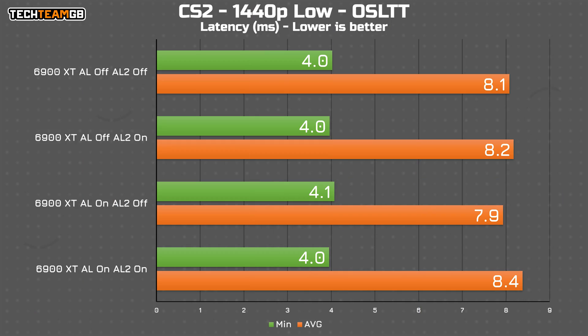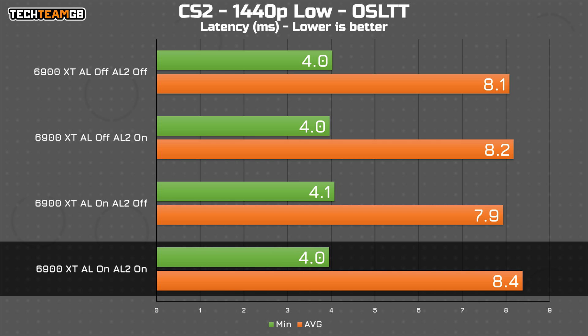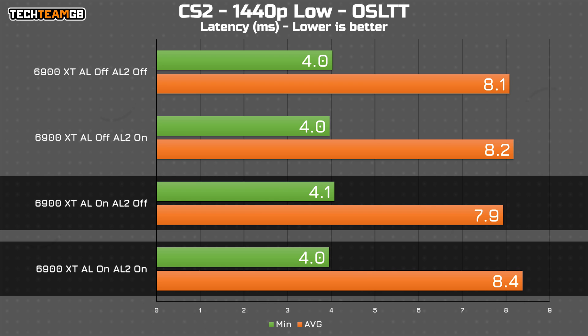The way I see it, we have four possible combinations: both versions of Anti-Lag off, in-driver only on, in-game only on, and then both of them on. At least on the 6900 XT on low settings at 1440p, it looks like none of those settings really do much of anything. In fact, with both Anti-Lag and Anti-Lag 2 enabled, we actually get the worst result on average at 8.4 milliseconds — although that is only 0.2 milliseconds slower than the next results, and 0.5 milliseconds slower than the fastest results. So it's not exactly a wide margin or a significant impact.